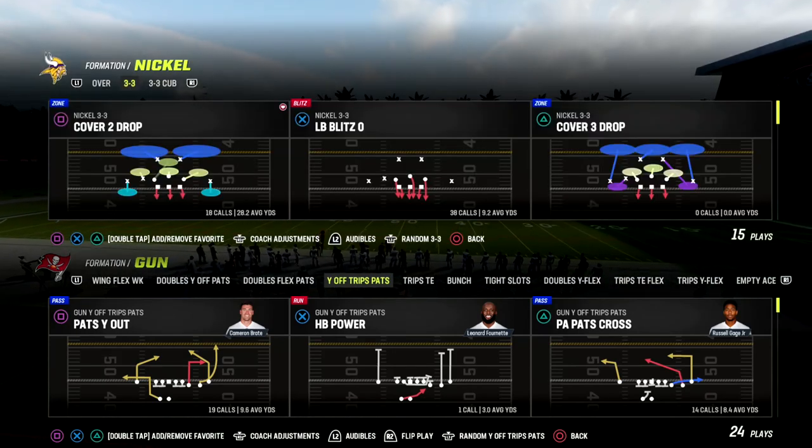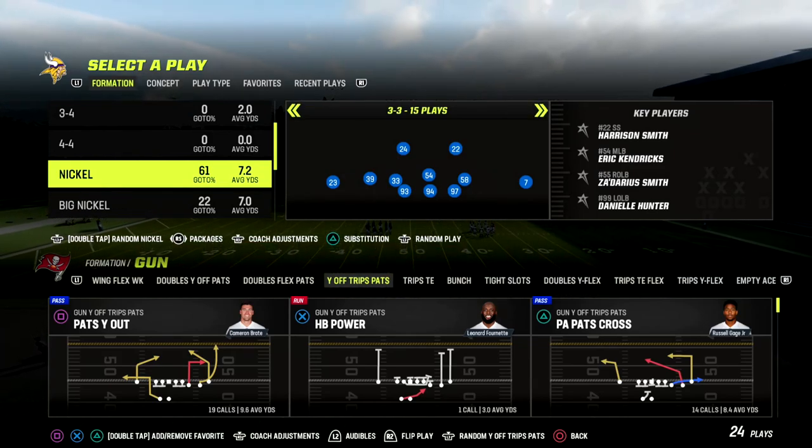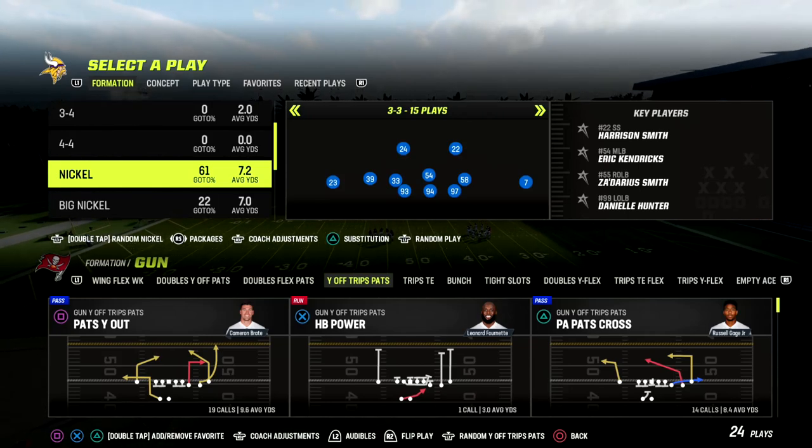In this video I'm going to show you a two-man pressure that is going to get really good heat on the quarterback, and it comes to us out of Dollar.